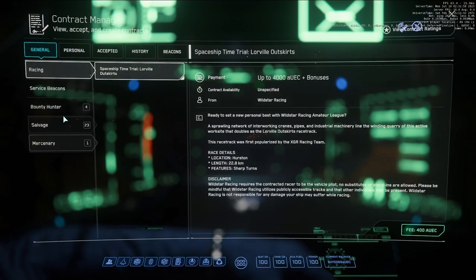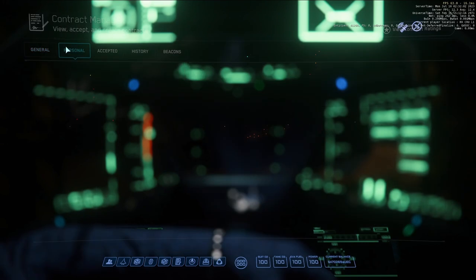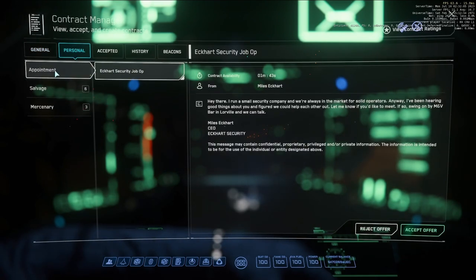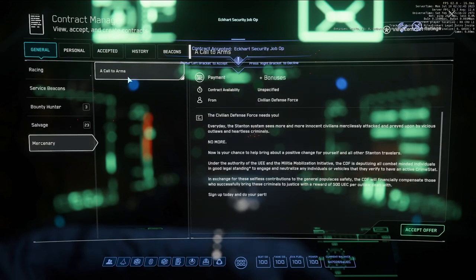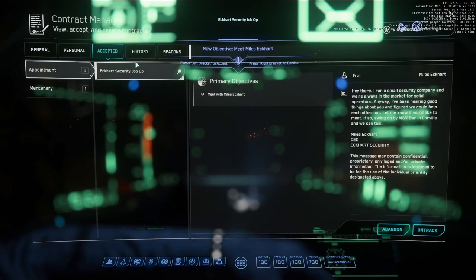To start off the Myles Eckhart mission, you have to get an appointment. It's random. Myles Eckhart will send you an appointment mission called 'Eckhart Security Job Op.' When this pops up, you have 10 minutes to accept it. Myles Eckhart will send you a message saying come meet me at Lorville at M&V, the bar in Lorville, so we can talk. So we're going to accept this mission.